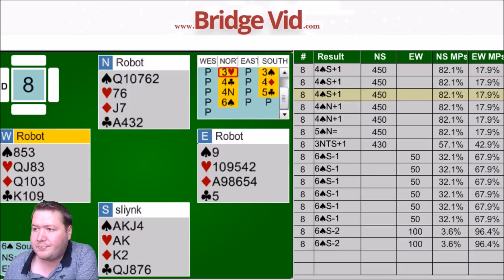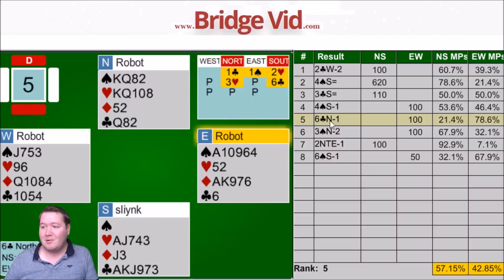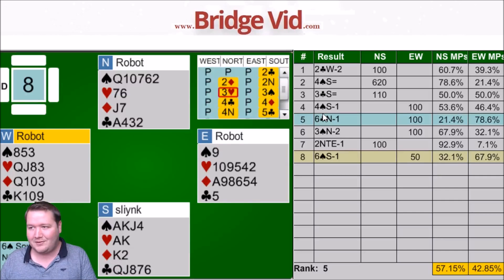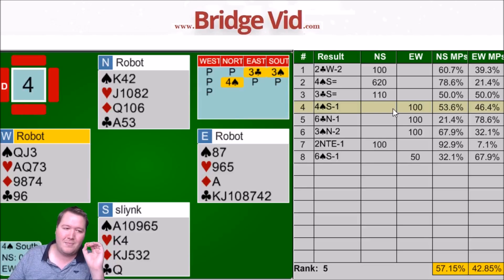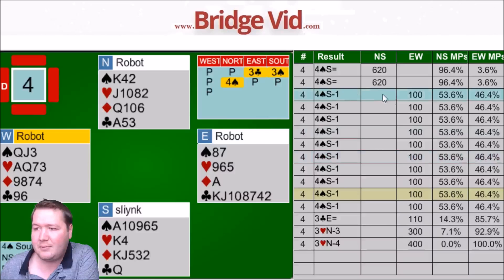Finished with 57.15% in rank 5. Biggest regret — not my two failing slams, both of those are perfectly fine and I scored 21 and 32 on them. My biggest regret was board 4 where I missed this end play. All I had to do was draw two rounds of trumps, knock out the ace of diamonds, and when they didn't switch to a heart I just get to play all my diamonds, then exit a spade so West would have to lead a heart to me. I would have got like 90% for it. Instead I was just one of the many that missed that really cool line of play. Anyway, that was the weekly free instant tournament. Thanks for watching, hope you enjoyed it, I'll see you next time. Bye for now.